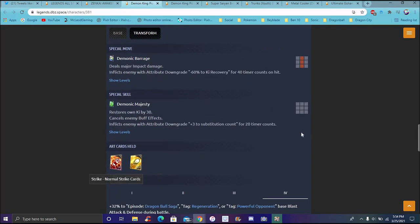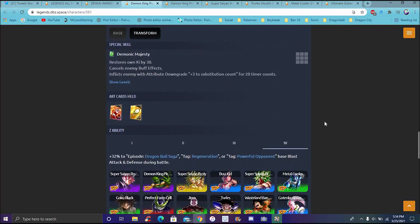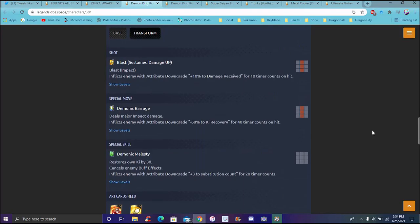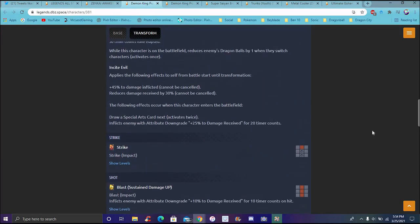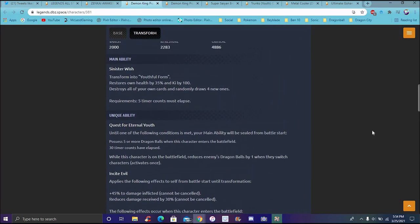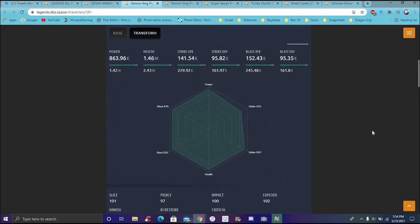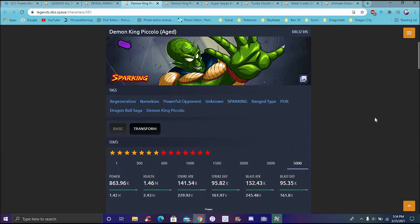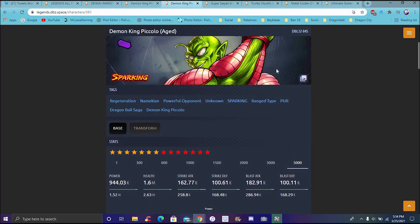A substitution count goes off a little bit more for 20 timer counts. For him, timer counts kind of factor in. His buffs and striker are pretty much the same - he buffs for 32% for Dragon Ball Saga, Regen, and Powerful Opponent for base attack and blast during battle. He has some really good people on here. Does he have Powerful Opponent? I believe he does - that's going to be really good for all of those units. He does, because he de-buffs it.